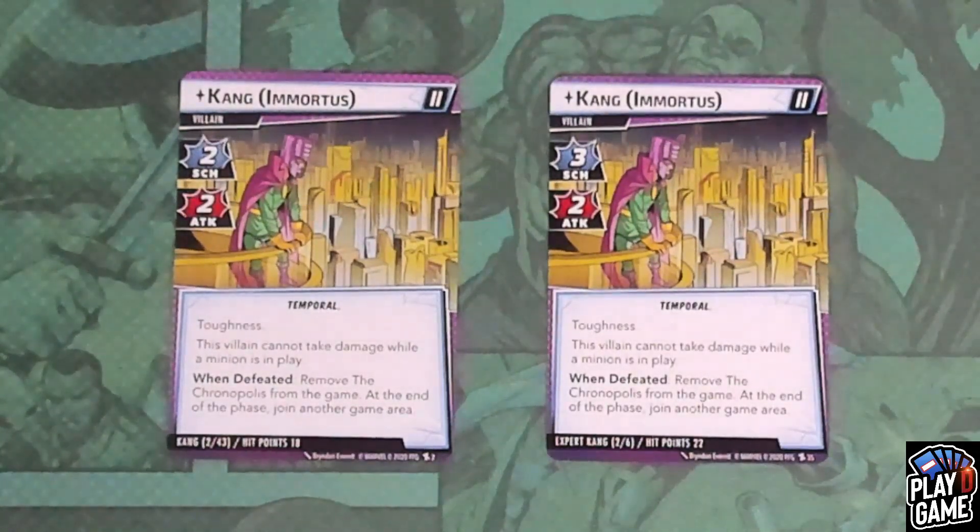They will all have a when-defeated ability. Depending on how many players you are, you will remove the main scheme that is in front of you. Then at the end of the phase, you will join another player's game area. So again, after you've drawn your cards, you will join somebody else. Let's take a look at those variants of Kang.